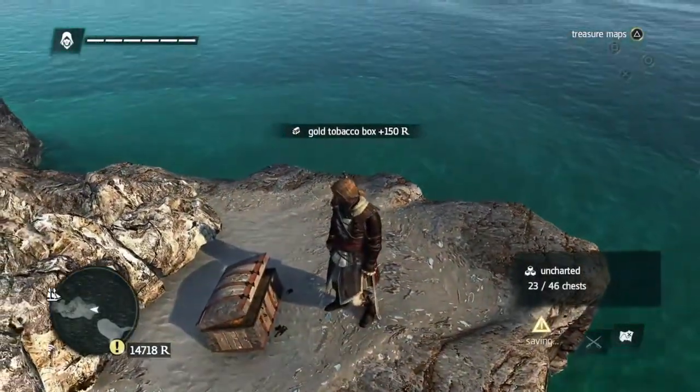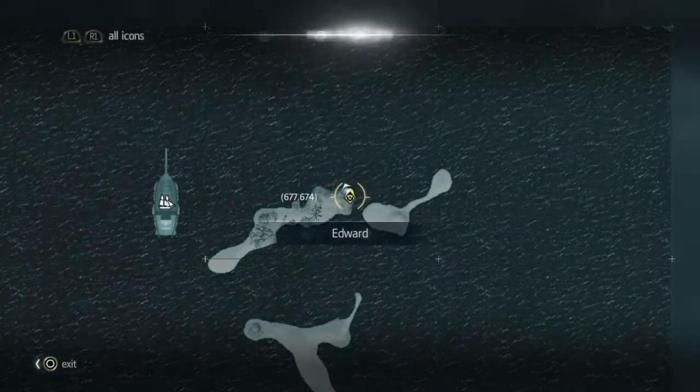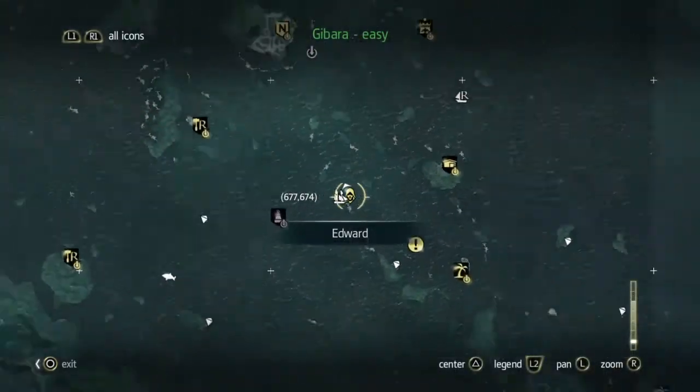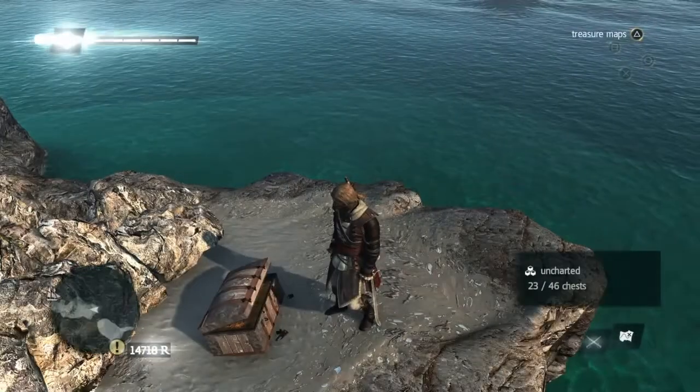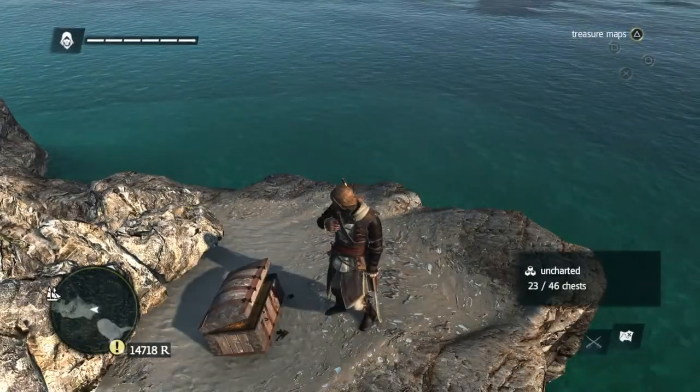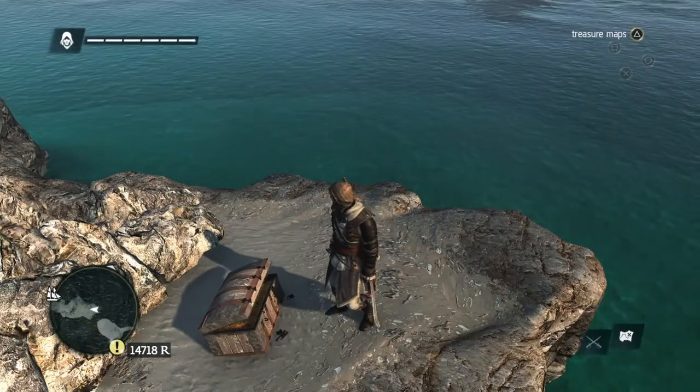Those are the chests that we've got to do for the uncharted area of Gibara. As you can see, there are none left. Next job is the animus fragments. But until then, thanks for watching, don't forget to like and subscribe, and bye for now.